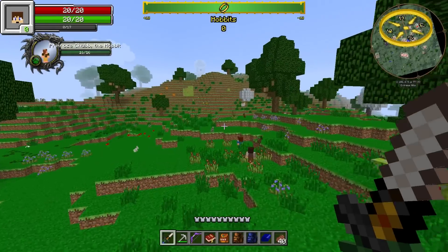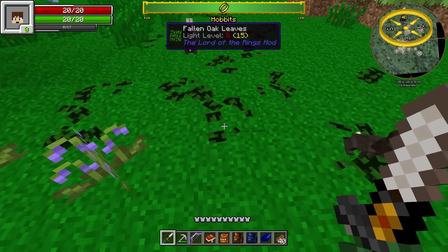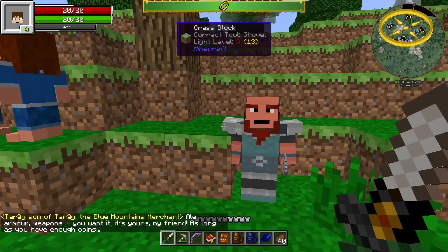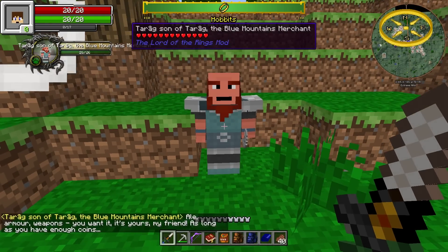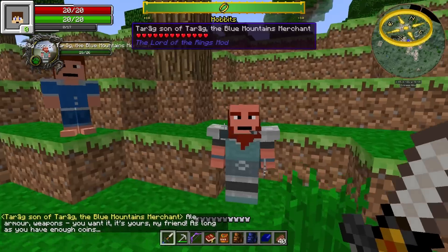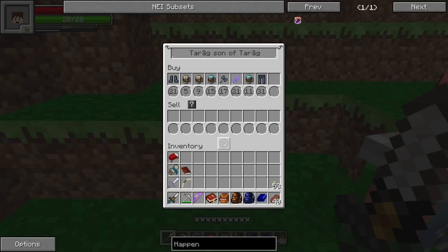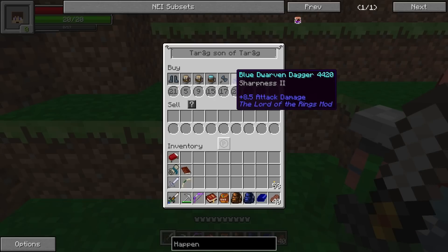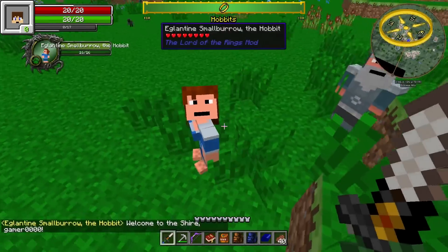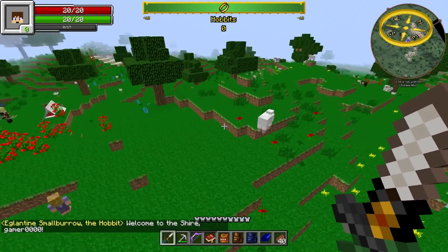It'll have a little quest thing above it telling me who the quest is from — what in the heck is this? Oh that's pretty cool. You talk — armor, weapons, you want it, it's yours my friend, as long as you have enough coins. Trade — this is buy, this is sell. Okay, all five alcohol tolerance. Welcome to the Shire! Come on piggies, what are you piggies?